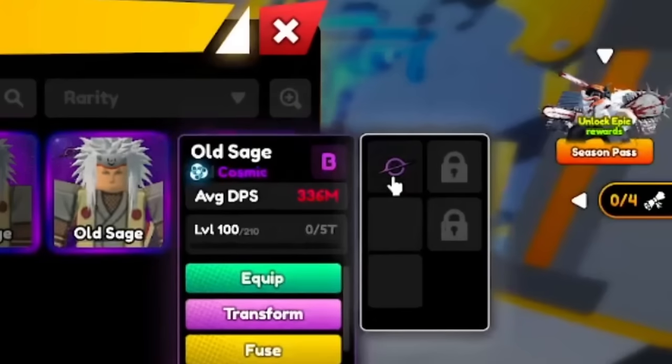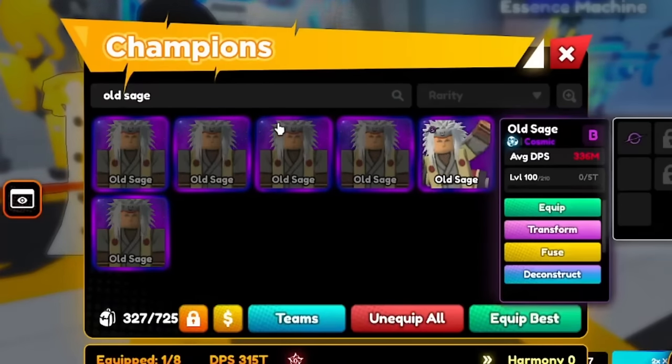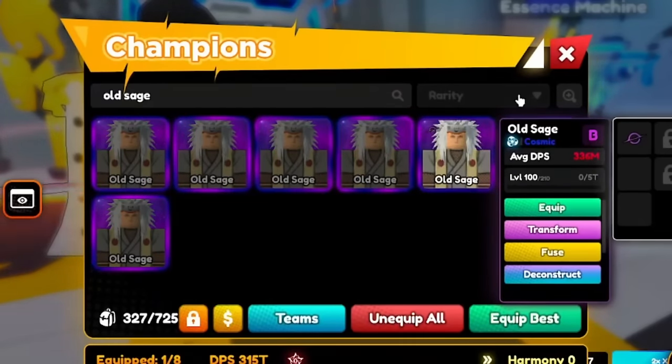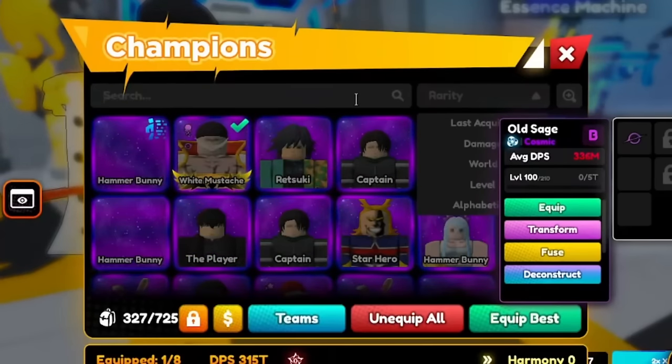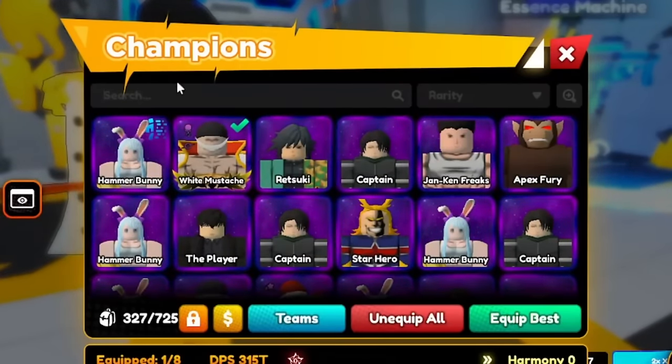We got like old Sage here. Better yet — let's save some of these. Some of these I might need, like this one has Black Hole already. What if I try to double ascend this guy? His base damage might be a lot weaker, but that Harmony Bonus is really what we're trying to go for. Plus he already has Black Hole. As a returning player it's good enough for now.